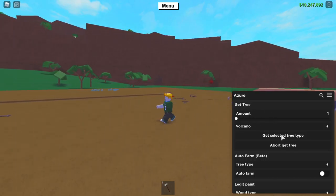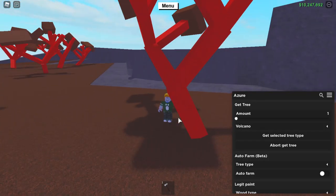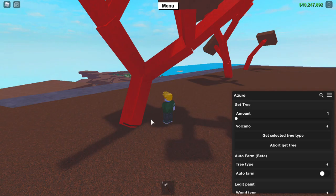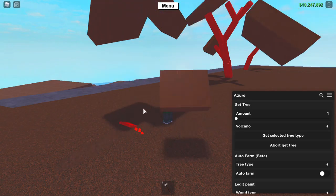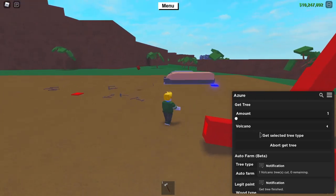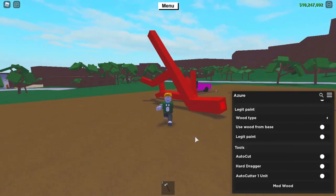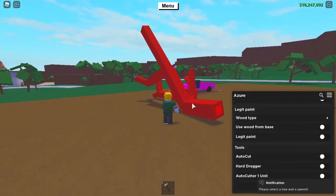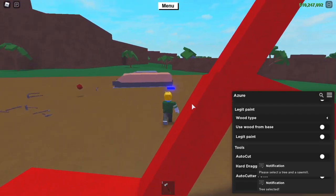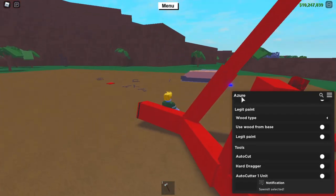First you need to use the 'Get Tree' feature — click on 'Get Selected Tree' and wait for it to select and load the tree. I'm not sure if I need to have my hands out, but I think it's the fire thing. After that you set any amount, then click Mod Wood, select the tree, and there you go — look at this!